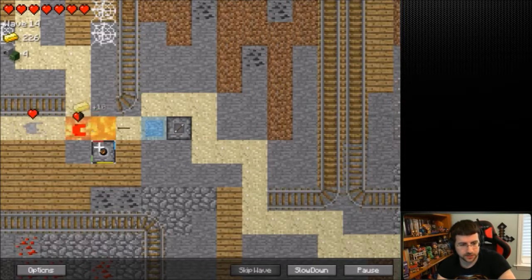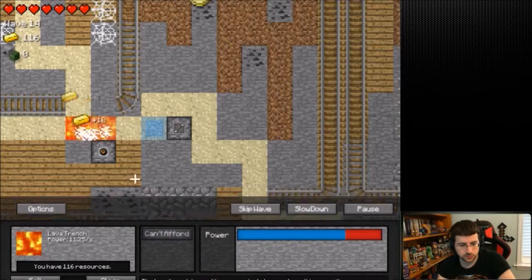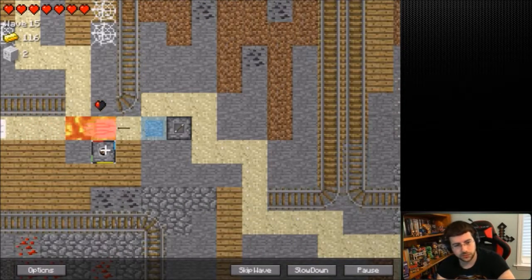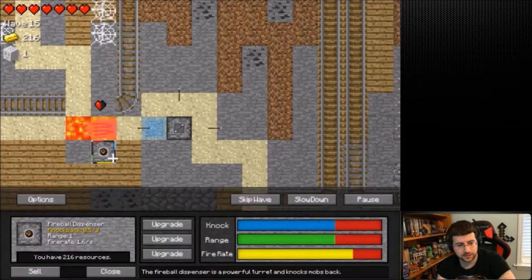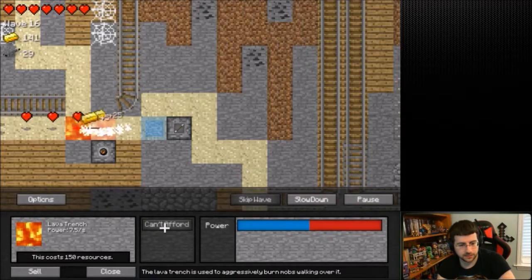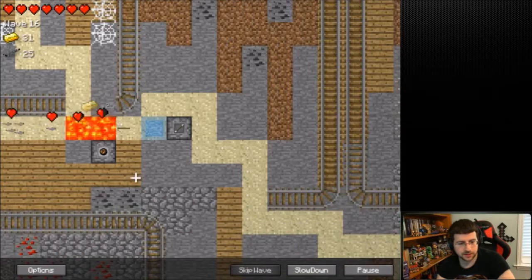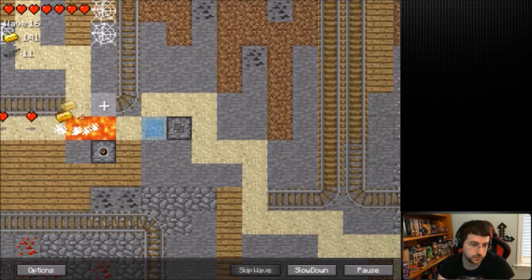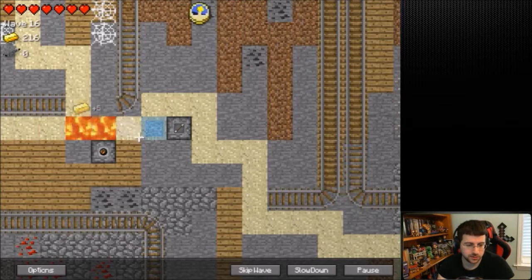This means we don't have much down. I'm going to upgrade this so they do a bit more damage. Although of course it's not going to make a big difference there. We got that. Now we can upgrade that again. The knockback with that is really good - I actually have two of them. It might be super powerful.